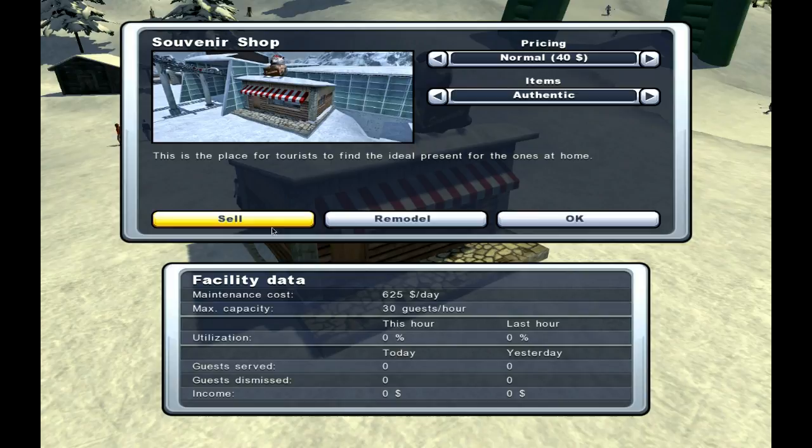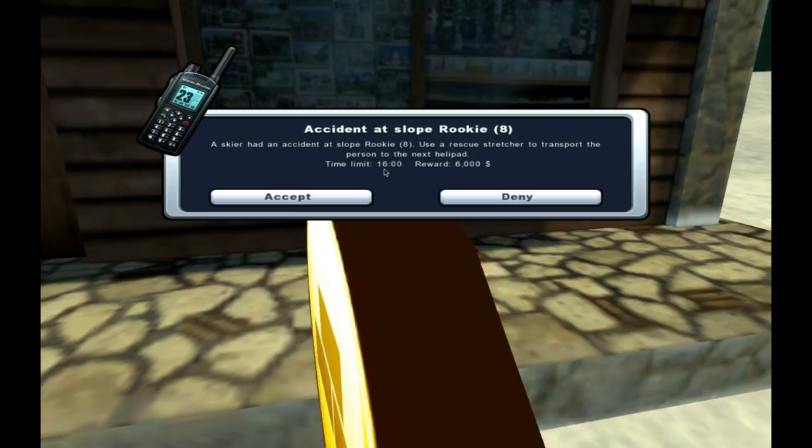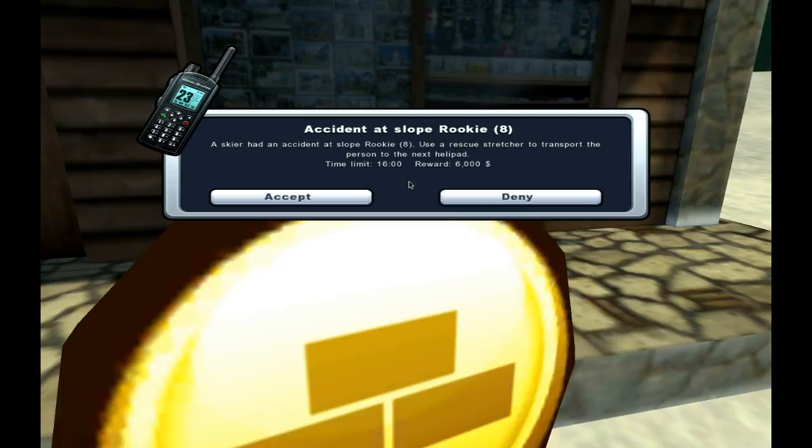A skier had an accident on a slope, which is my slope. Use a rescue stretcher to transport the person to the next helipad. Time limit sixteen hundred, reward six thousand. Use a rescue stretcher.